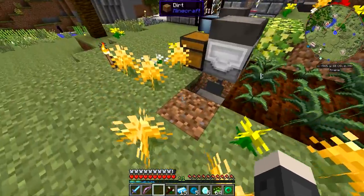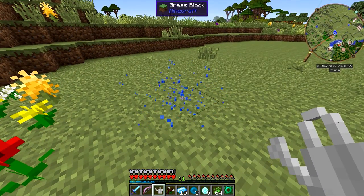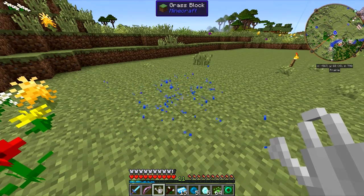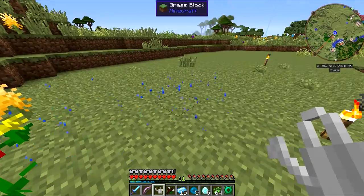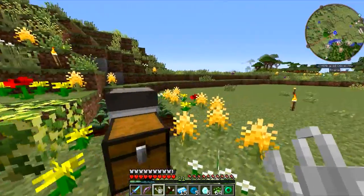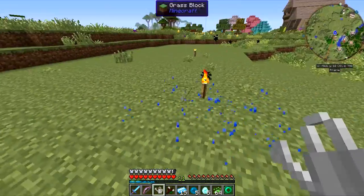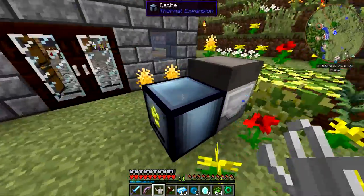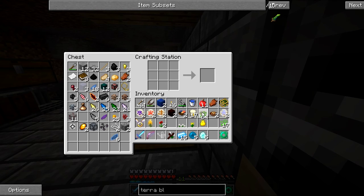These did not grow naturally — I actually placed them there. The regular watering can doesn't grow flowers or grass blocks, apparently. I've got everything — let's go inside and actually make these terra steel ingots and get my pants on.